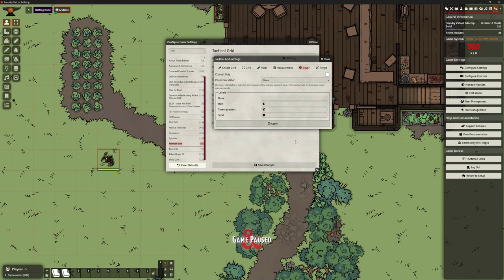It's got a cover option. If you've got any cover modules installed, it will take that into account and should give you a label showing whether a target is half cover, three quarters cover, or total cover. I haven't looked at cover modules yet, but I'll be looking at Levels Auto Cover — that's Ripper's one that ties in with his Levels module. We know those will work beautifully together as they're written by the same person.